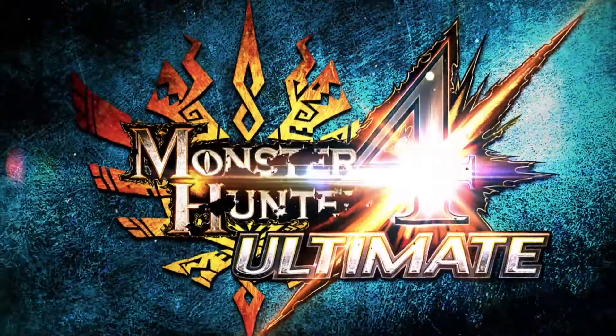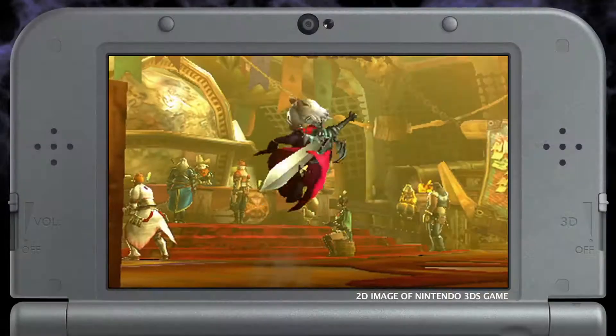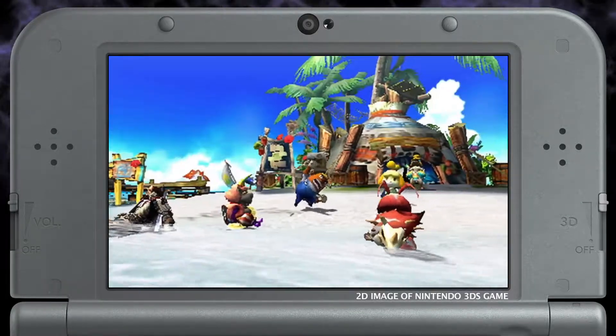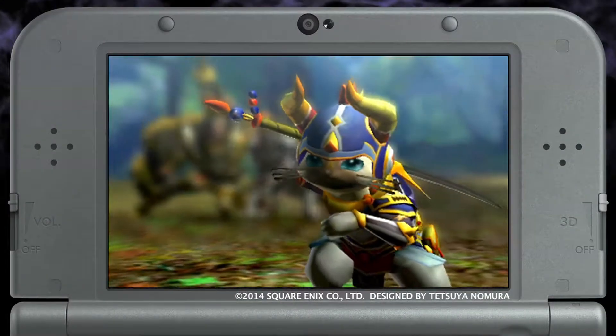Hello Hunters! I am Yuri from Capcom, and here is all the free DLC available for Monster Hunter 4 Ultimate starting on June 5th. This pack features a wide variety of new quests and collaborations such as Animal Crossing, Devil May Cry, and this exclusive Square Enix collaboration gear.